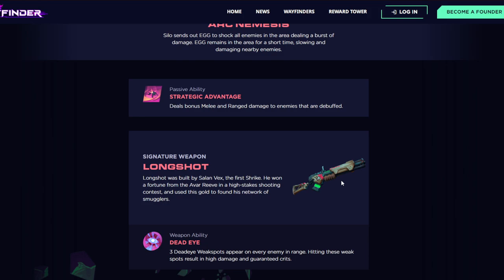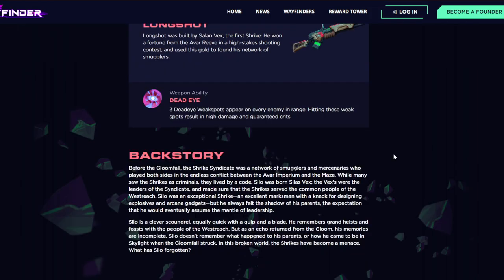Moving on to his signature weapon, the Long Shot: built by Salen Vex, the first strike he won a fortune from the Avar Reeve in a high-stakes shooting contest and used that gold to found his network of smugglers. Looking at the weapon ability, Dead Eye: weak spots appear on every enemy in range, and hitting these weak spots results in high damage and guaranteed crits. Slowing enemies with Oil Bomb makes landing Dead Eye procs much easier. Keep in mind you don't have to run this weapon — it's just his signature option.